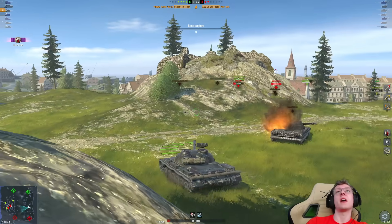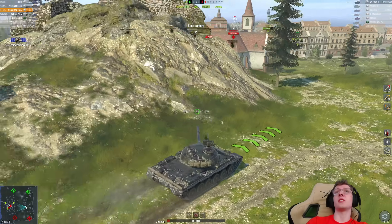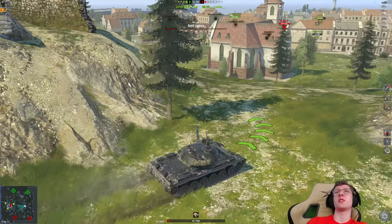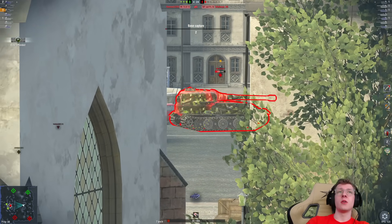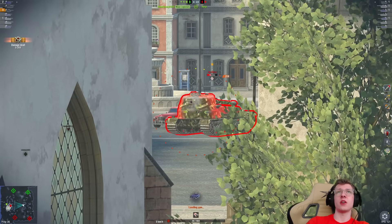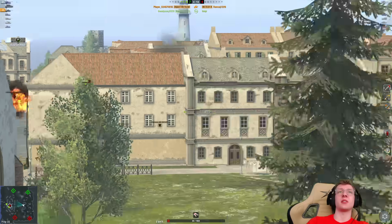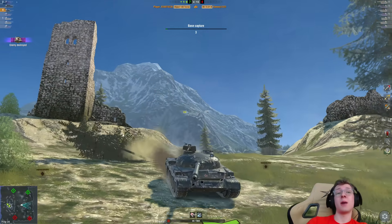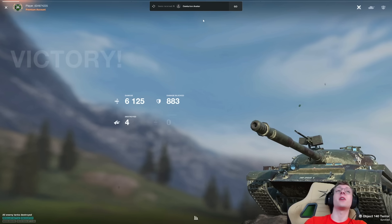The AMX is gone now. They still have a full-health VK-72, which is definitely a threat, but not something I'm too worried about. We get the side of the VK — one shell into his vehicle, we've got our adrenaline on. Two shells into his tank, and three shells for the kill. When this tank pops off, it pops hard. 5,700 damage dealt, plus a fire on that AMX-30 — add it all together, we're looking at about 6,000 damage. And there it is: 6,125.